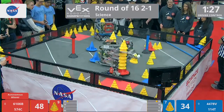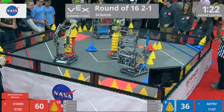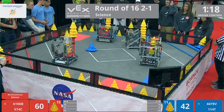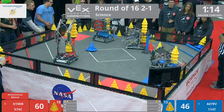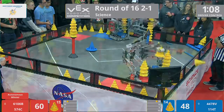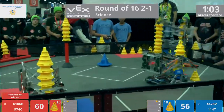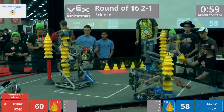Looks like they got a little stopped moving, but it's fine — they're going to go right up to that other cone. 6106B creating a very, very tall stack right now, taking advantage of those cones in front of them. Looks like the blue alliance, 4478B, introducing those match loads and creating their stack. Looks like we have a little stack-off going between all four robots.